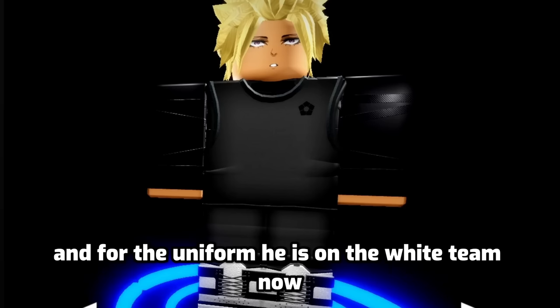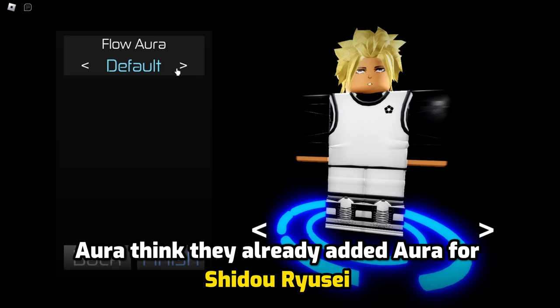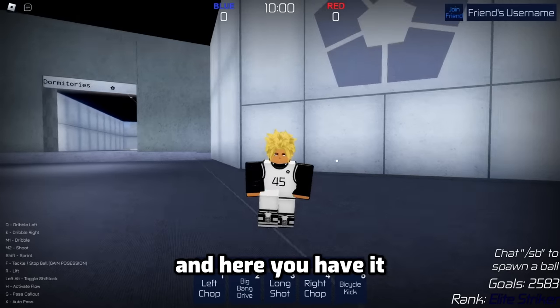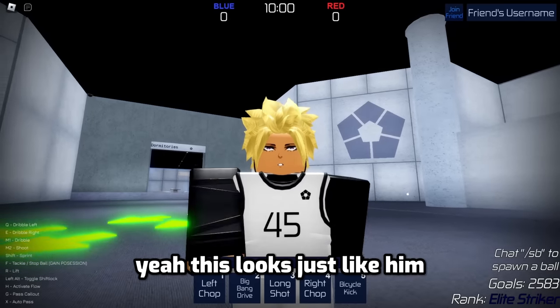And for the uniform, he is on the white team now, so we're going to choose this. For the flow slash aura, I think they already added the aura for Shido Ryusei. I think it's the dragon one — yeah, here it is. We already found it. And here you have it: Shido Ryusei. Yeah, this looks just like him.